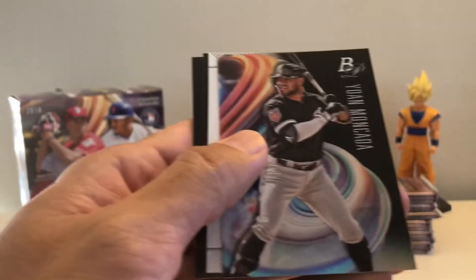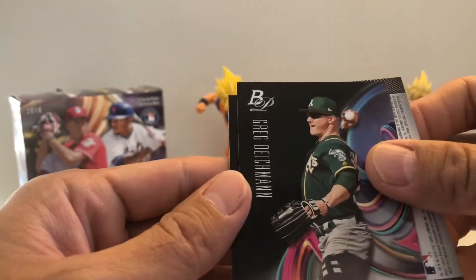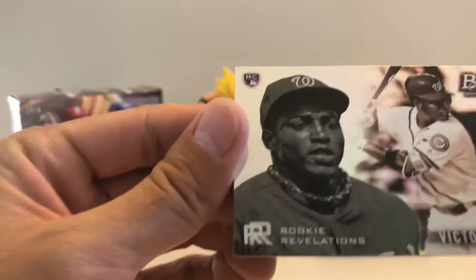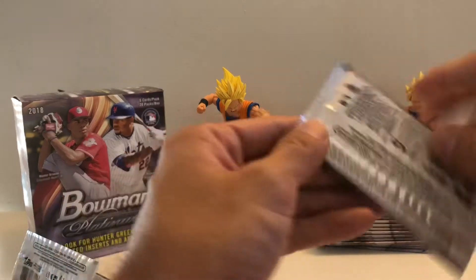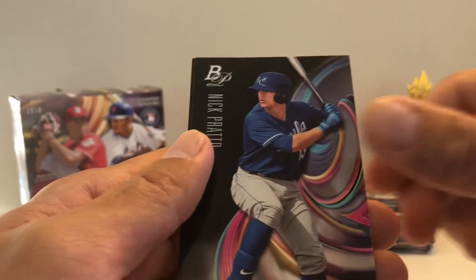Pack three: Perez, Victor Robles backwards, Shane Bieber — and wow, a Rookie Revelations Victor Robles! That's a cool card. That's pack four done. I finally found these — really nice, very beautiful cards.